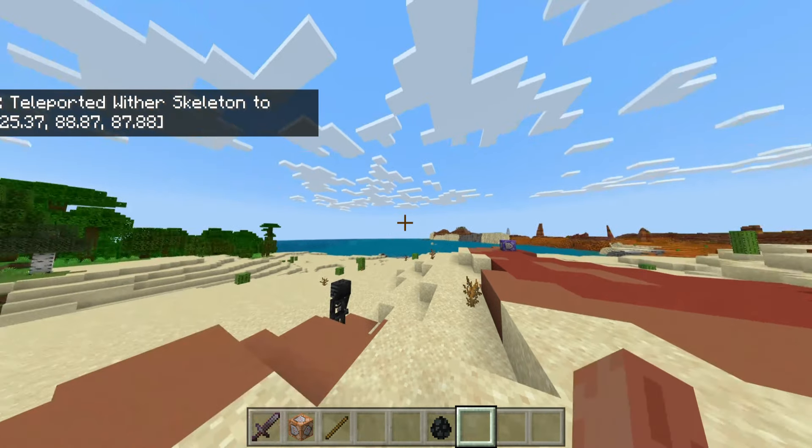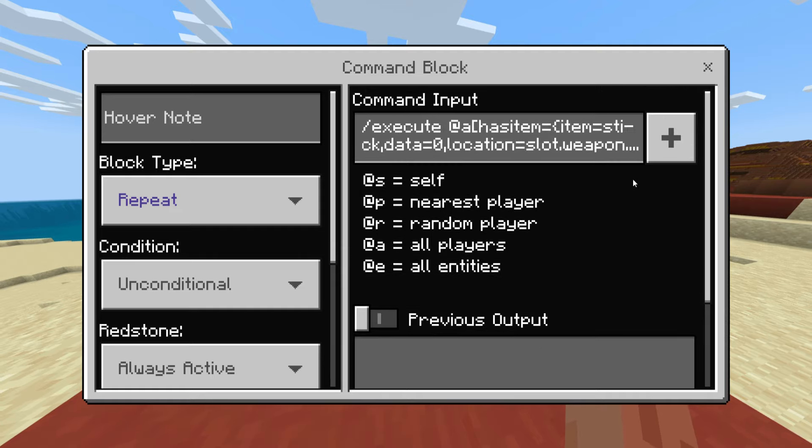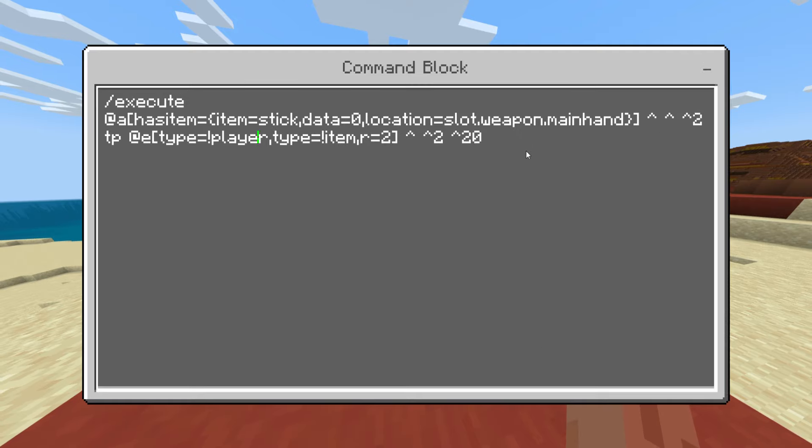This doesn't work in Bedrock Edition though. In Bedrock we can't enchant items without using inventory editors. But there's a way to simulate a knockback stick nevertheless.